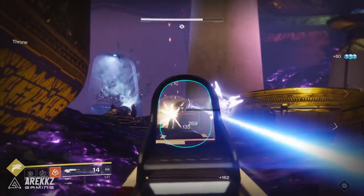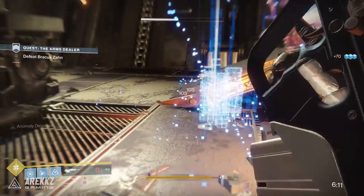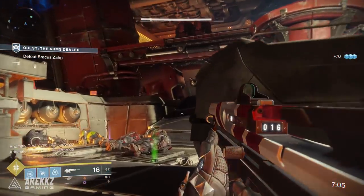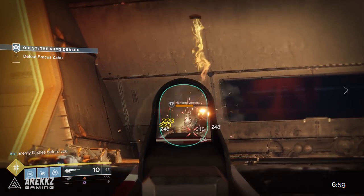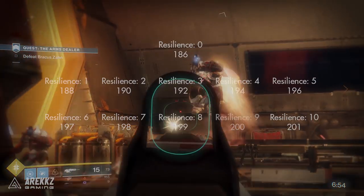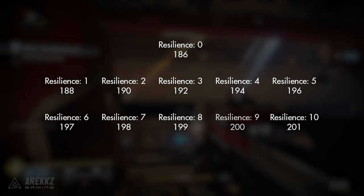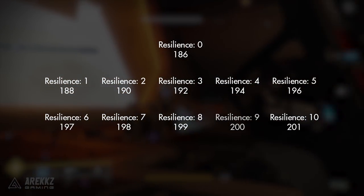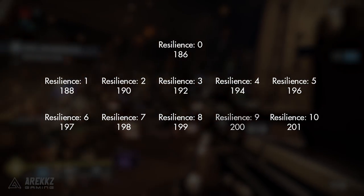I would go as far as to say: get your recovery as high as possible. For resilience, this is a little harder to illustrate in-game. A huge shoutout to the Massive Breakdown Podcast, who put together a spreadsheet with the most accurate numbers we can glean from different tiers of resilience. A resilience stat of 0 gives 186 base defense. With every additional point that increases: 188, 190, 192, 194, 196, 197, 198, 199, 200, and 201 at 10 resilience.